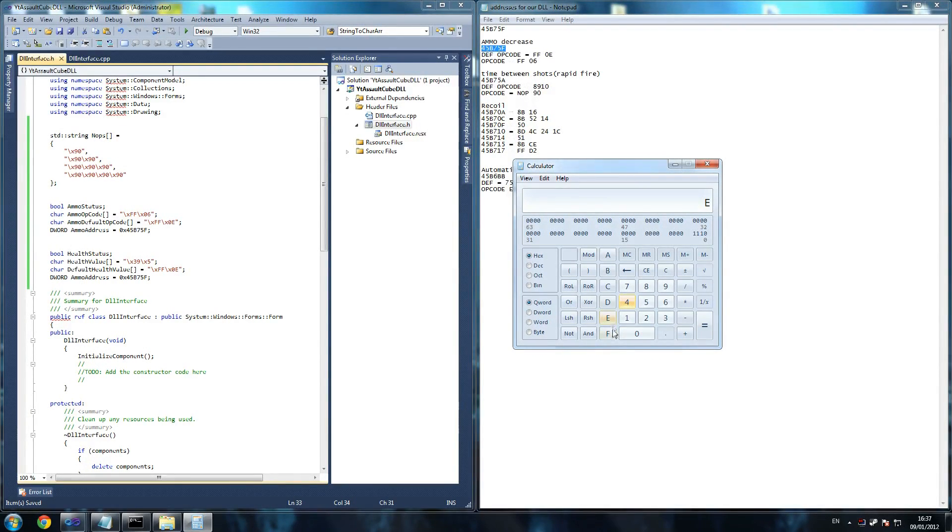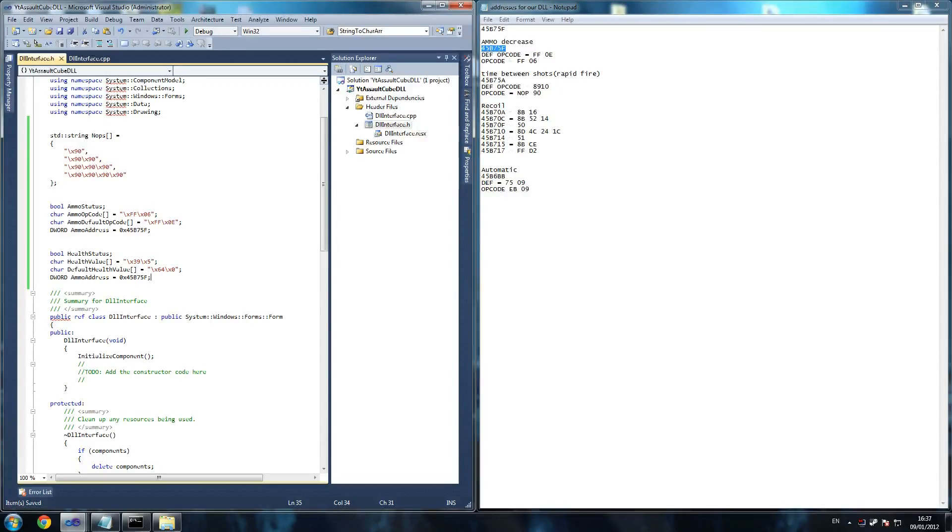Then 0xFF. Going to decimal — so that should be 0x64. You can just do 64, you don't have to do the zero, but I'll do it anyway. If you go 64 in hex, that's decimal 100 — that's what it means. So what we're doing is: when we turn the health off, we turn it back to 100. We could have read the memory and stored the health value they currently had, but I think that was a little bit too much effort.